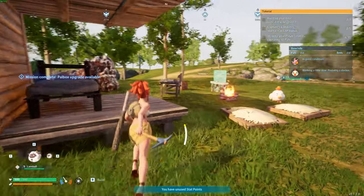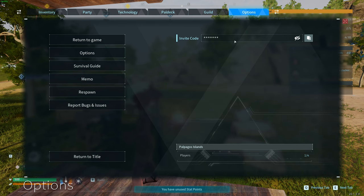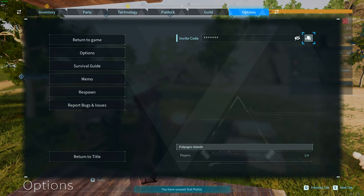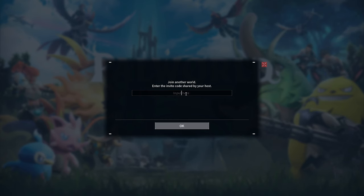When you get in-game, you should simply be able to hit Escape to bring up the Pause menu, and at the top right, you'll find an Invite Code. This is what you need to send to your friends. Copy this, then message the code to your friend, and they should be able to join. Once they get to the main menu, they click Join Multiplayer Game, then Invite Code, and paste the code in.